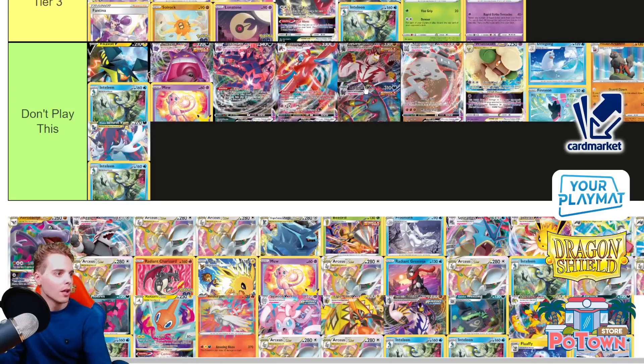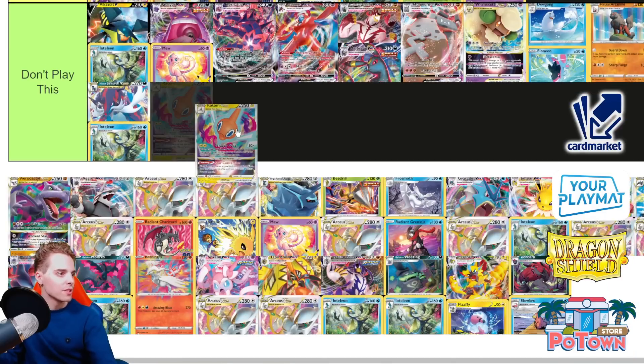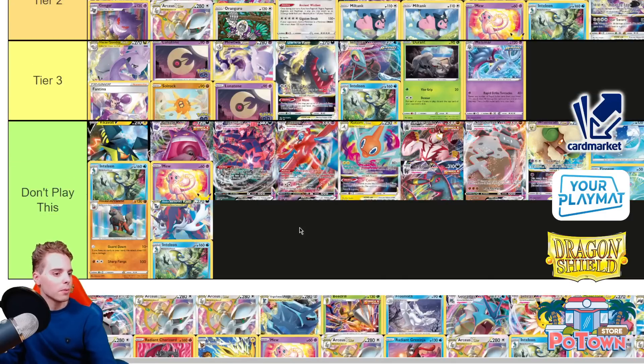Don't play Urshifu Umbreon — high bench space requirements and you just lose against Mew VMAX. If you start with a two-prizer, Meloetta just bombs you. Rotom VSTAR — also not great. Don't play it.